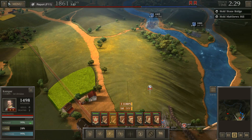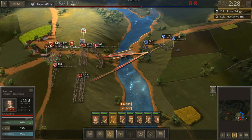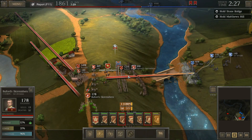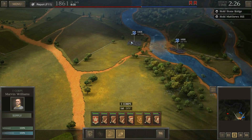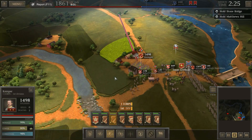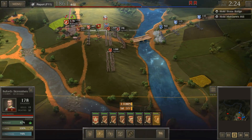Our Confederate hero Isaiah Loveburn back here is doing his best. We are going to have to move Kemper over here to stop the 1st Ohio from getting to Matthews Hill. I didn't want to have to do this, but we are going to have to send one of these units back towards the enemy. The 1st Ohio and the 2nd New York are going to be crossing the area up here — this sort of land bridge — and I want to stop that.